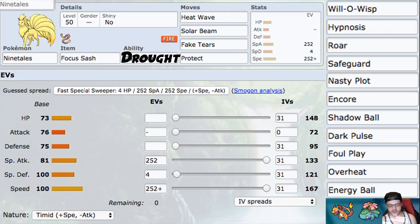For our support moves, we have Fake Tears and Protect. Fake Tears is really good — you can even run one speed less on your Charizard so you can Fake Tears and then max Airstream for a lot of value. Protect lets this Pokemon last a little longer — protect on the turn your Focus Sash breaks, and then your partner Charizard or Venusaur can deal with the threat.